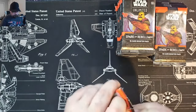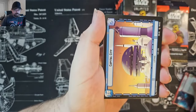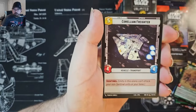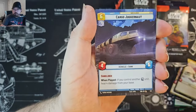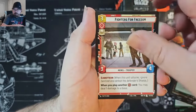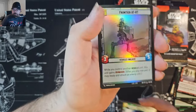Okay, let's get right into this. We've got Sabine Wren, a Hyperspace Cargo Juggernaut, a Devastator Legendary, and a Frontier AT-RT Foil Common.